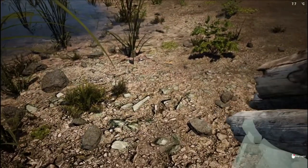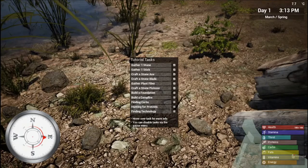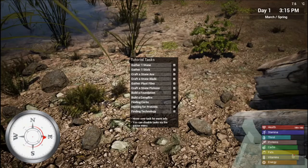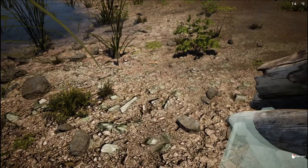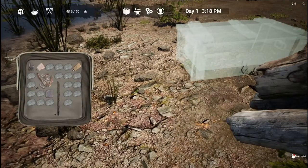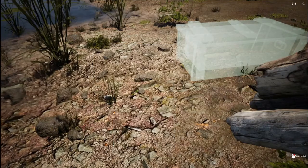One cool thing in this game: hold down the F key and it shows your health, stamina, thirst, proteins, carbs, fat, vitamins, and energy — the whole survival shebang. You've got to pay attention to all of these. When you take damage you bleed, so you need to craft bandages. It'll show you where you're injured and you just apply the bandage to the damaged area.